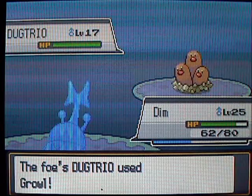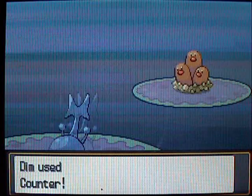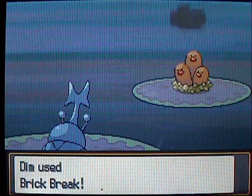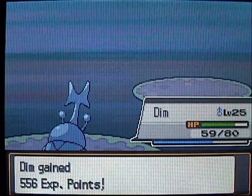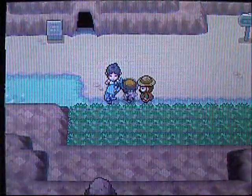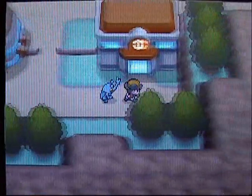We've got a Dugtrio — I'm trying Counter again but he's just growling at me. Counter isn't that great if they only do 3 HP to you. Let's stop dawdling and kill it with Brick Break, because even Dugtrio has really crappy defenses. I always wondered why there's no middle evolution between Diglett and Dugtrio — like there's just one, and then all of a sudden three come out of nowhere. But anyway, that is it for Route 42 — we are here in Mahogany Town, and we'll check out everything in the next video. I will see you guys all next time!